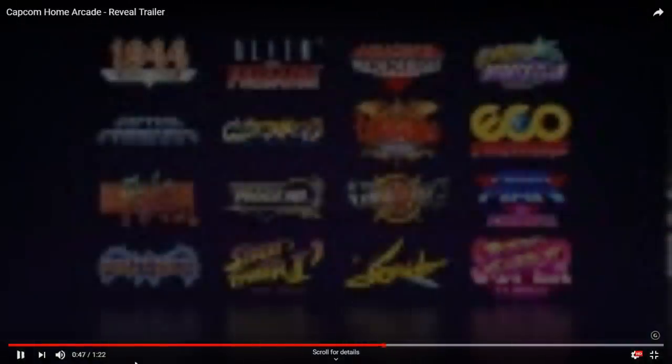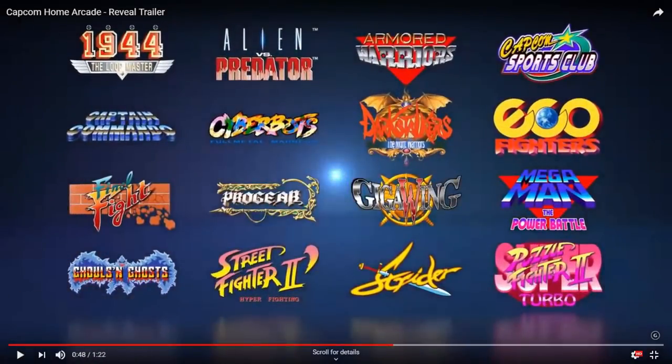Here we are - so 1944, Alien vs Predator, Armored Warriors, Capcom Sports Club, Eco Fighters, Dark Stalkers, Cyberbots, Captain Commando, Final Fight, Pro Gear, Giga Wing, Mega Man, Super Puzzle Fighter 2 Turbo, Strider, Street Fighter 2 Hyper Fighting - which is really strange, you'd think they'd have Turbo. Ghouls n Ghosts. Capcom Sports Club I'm not sure on, Eco Fighter I haven't played, Strider definitely, and Mega Man - one-player games.